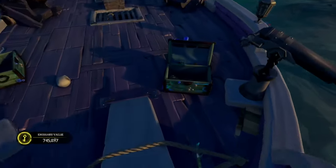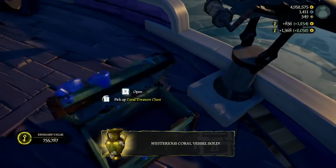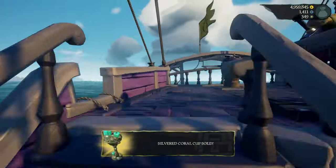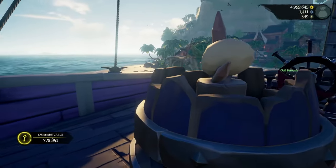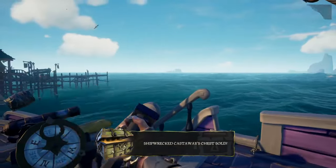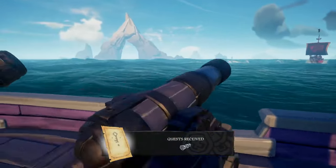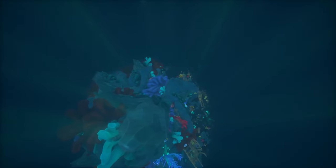The way myself and my teammate do this is we raise up an emissary that we want to grind ledger for — for example the Gold Hoarder — we get to grade 5 and sell everything that belongs to that company, leaving all of the rest of the loot on our boat. After that we lower and raise up another emissary and grind again until we are grade 5 in the new company, for example Order of Souls, then sell everything that belongs to that company and repeat the process. While under one specific company, we do not sell anything that relates to another company we'll be grinding later in our session.